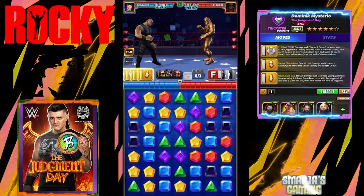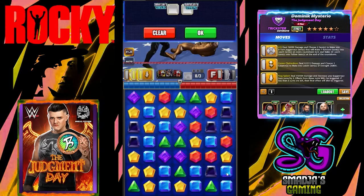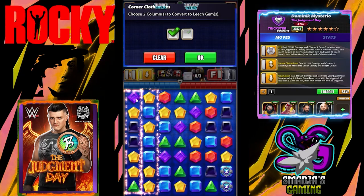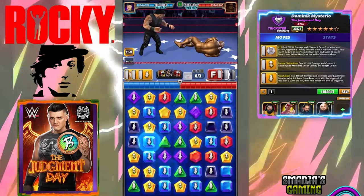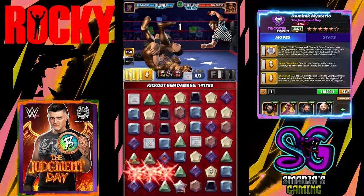The Undertaker will start with two black moves. I'm starting with all three yellows — let's go with the 619. There are a lot of yellow gems on the board. Then the Corner Clothesline — two columns into leech gems, four here and three here, so that's good. Now Frog Splash — decrease the timer on those juggernaut gems to zero. Not really any cascades — 3.3 million.